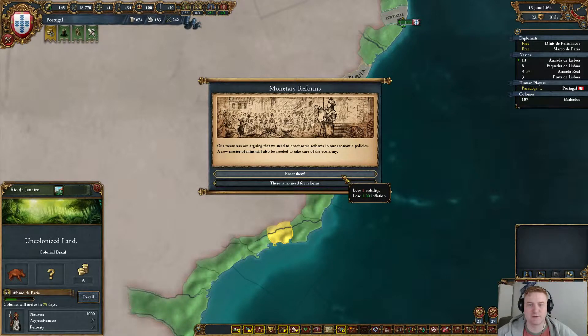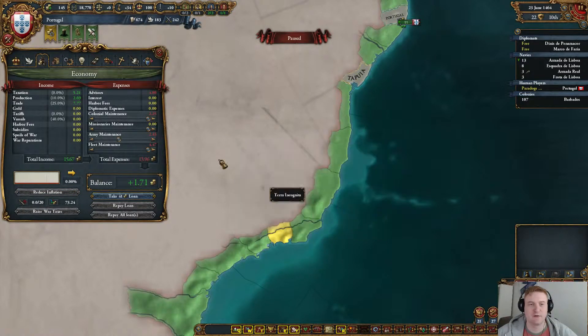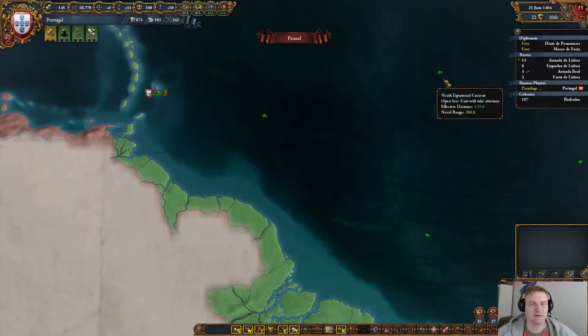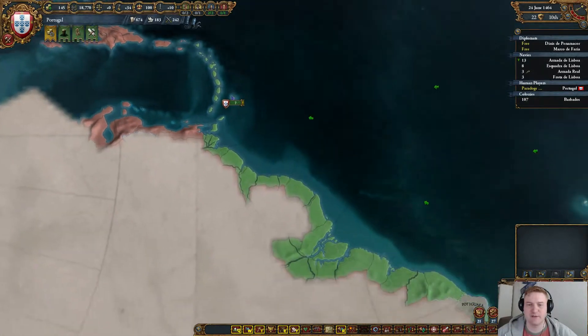Monetary reforms — god, I hate these. Do I even have inflation? A little bit. Well, I've got plenty of admin points, so let's lose the little inflation that we have. We're still actually at zero. I don't think stability has anything to do with settler increase, does it? No, so just leave that be.